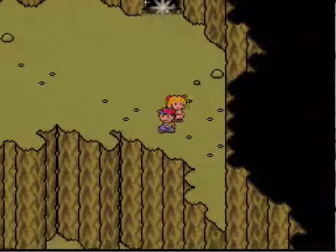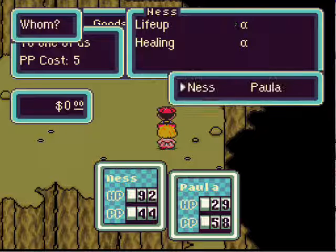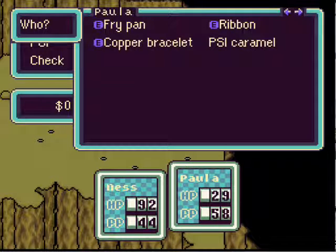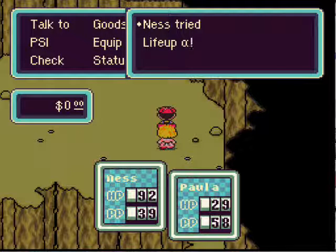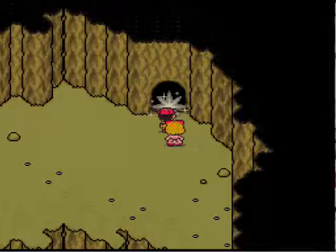Okay, anyway, after that embarrassing battle, we come up to our boss! I'm not going to use our PSI quite yet. Kind of have to, so we're going to heal up Paula real quick. And we're going to go ahead and fight this guy.